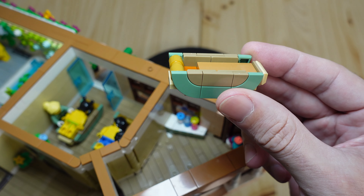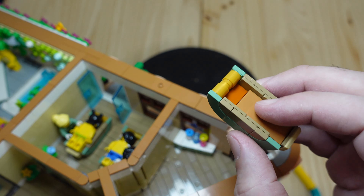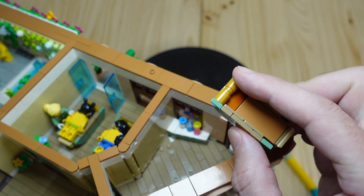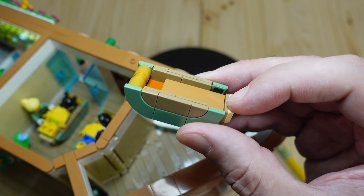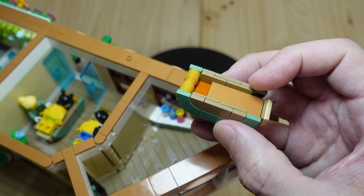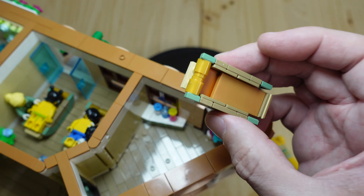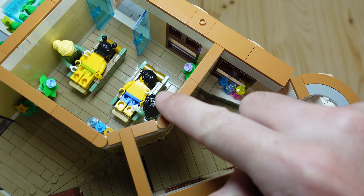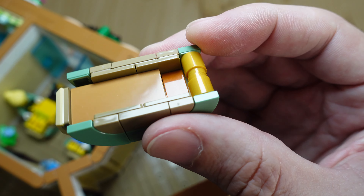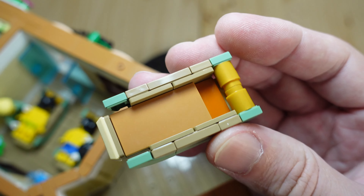Instead of making it realistic to real life, I made it specifically for minifigures. This is where their little face goes, this bar is where their forehead rests, and this is designed to hold their feet so they don't slip off the table, as well as these side edges. It's not realistic, but it is functional for a minifigure — this little pocket is where their face goes so they don't press it into the cushions.